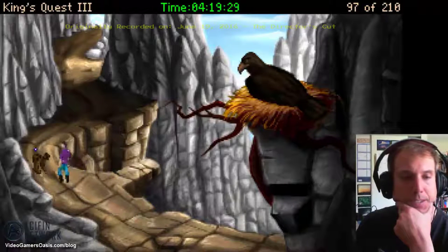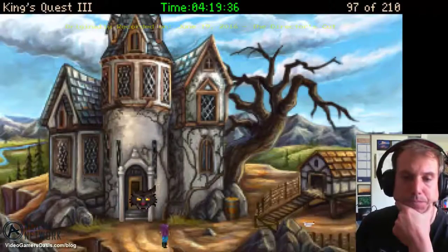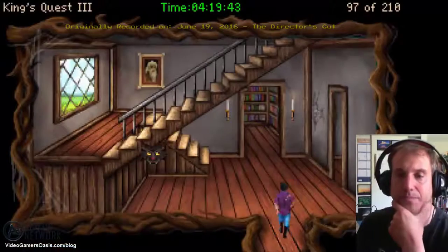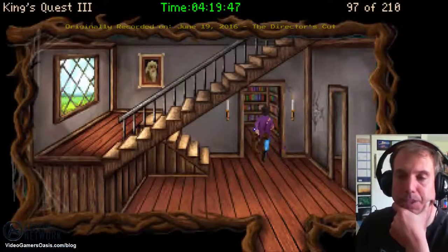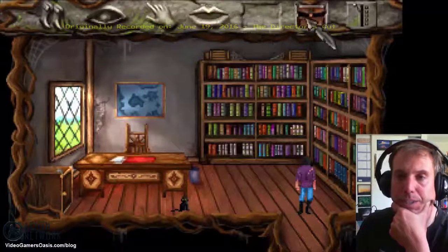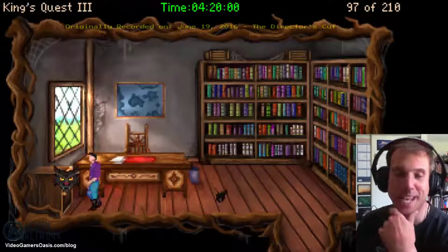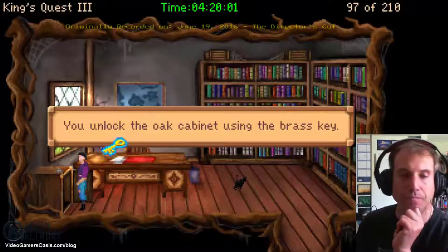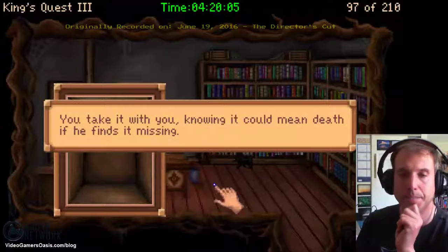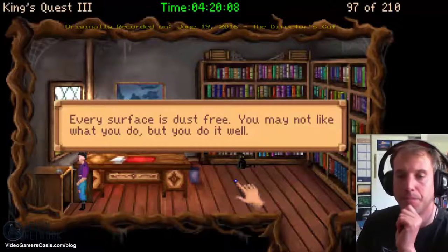We'll head back upstairs, up to the top of the mountain, and go into the office. We'll get our box and unlock the locker. We'll get Manana's magic wand — you unlock the oak cabinet using the brass key. Pick up the magic wand. You find the wizard's magic wand and take it with you, knowing it could mean death if he finds it missing.